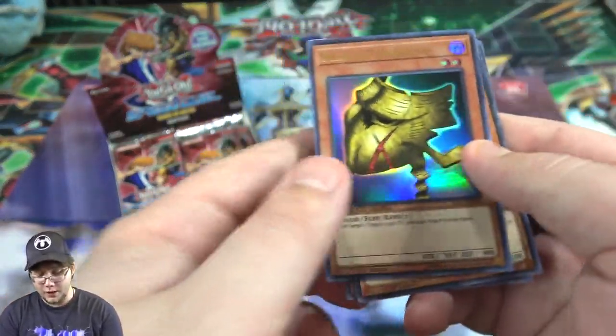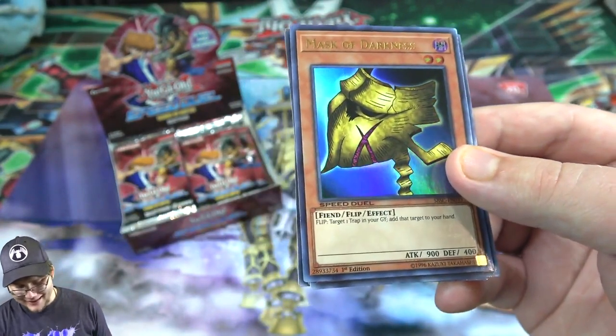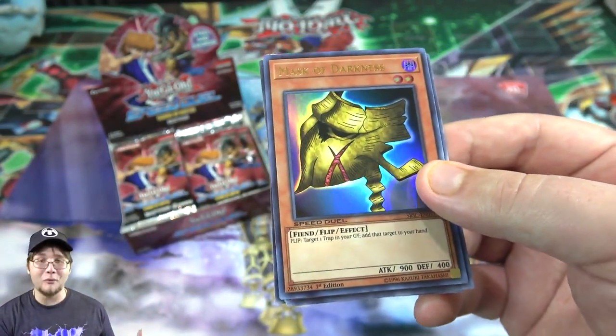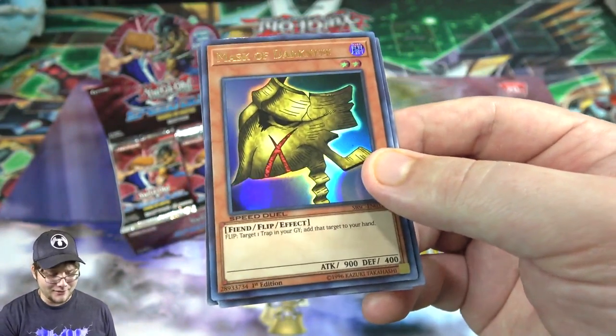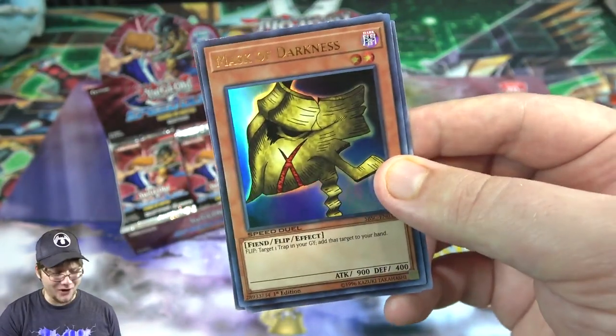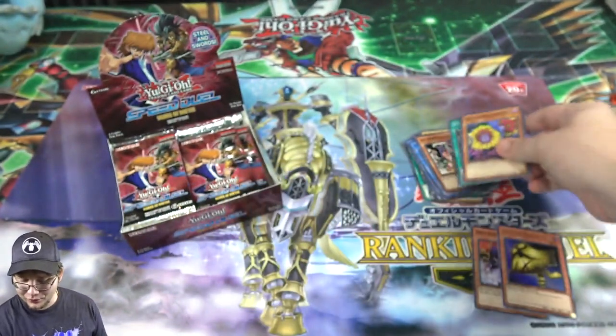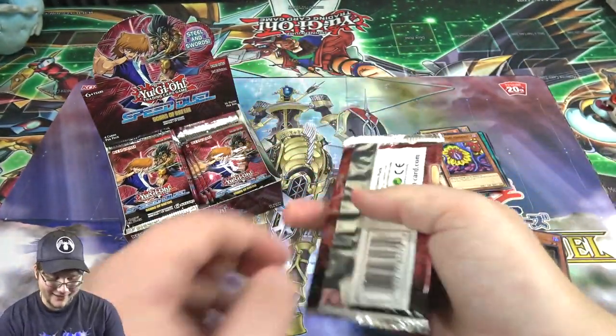Eternal Rest, and then an ultra rare - a Mask of Darkness! I didn't know this was an ultra rare. It's one that lets you get a trap card from your graveyard and add it to your hand, so it helps you bring back your trap cards. I remember seeing this card so much as a common that it really throws me off. That looks neat - I like that.